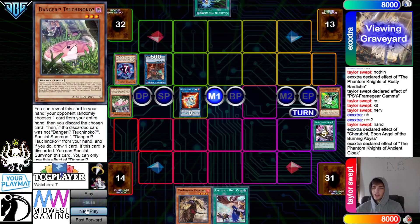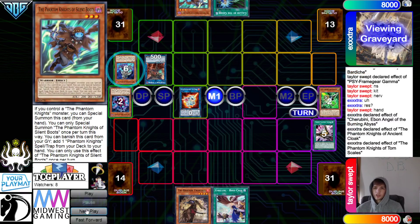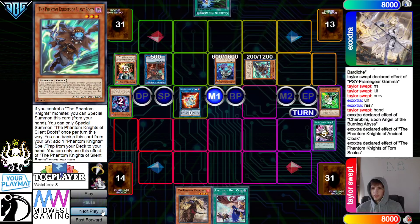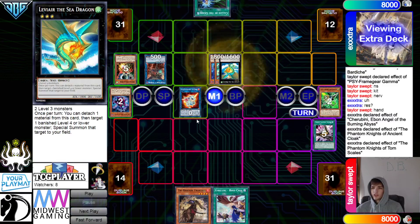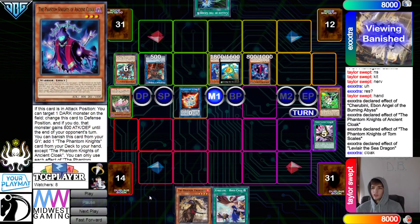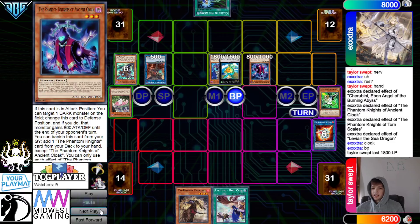Go dump the Ancient Cloak. Ancient Cloak banishes itself and goes Surge — grabs the Boots. Torn Scales special summons itself out, then special summons Boots. Overlay those, go for Sea Dragon. Sea Dragon effect summons out the Ancient Cloak. Then go to Battle Phase, beat over, attack and attack.